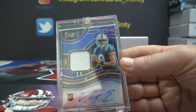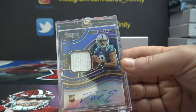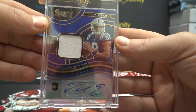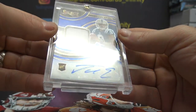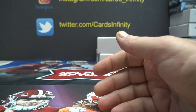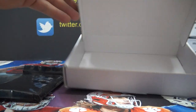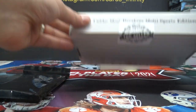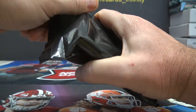Whenever we go by the checklist number, Leaf is the only one that does that. Make sure there's no serial number two. And Jacob Eason, a rookie patch autograph — serial number is 58 of 75, which goes to Nate. You have to do it that way with Leaf. Whenever you break Leaf they put a one or a two at the end of every card number.